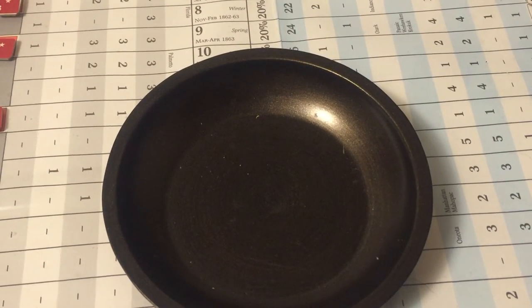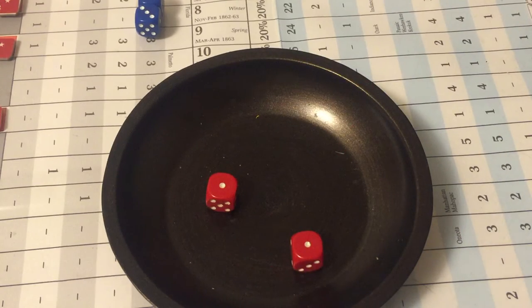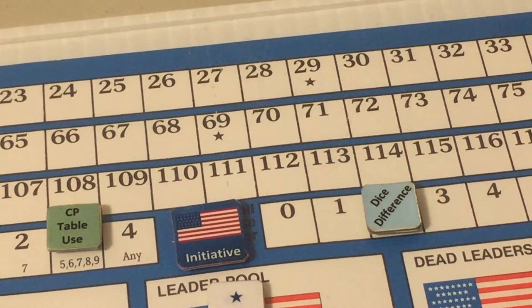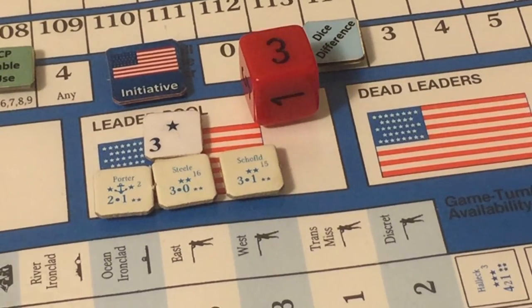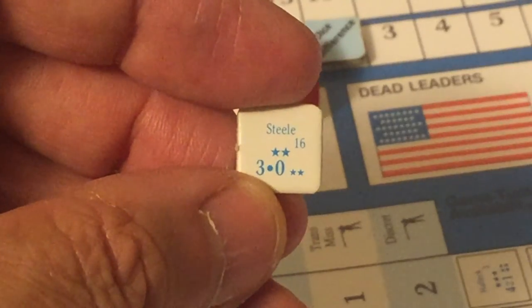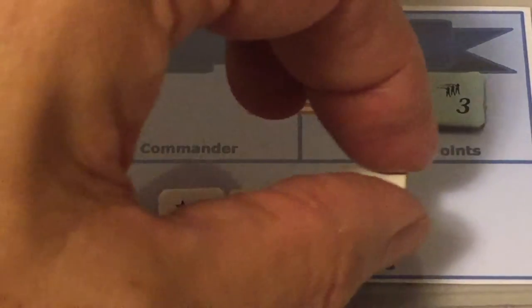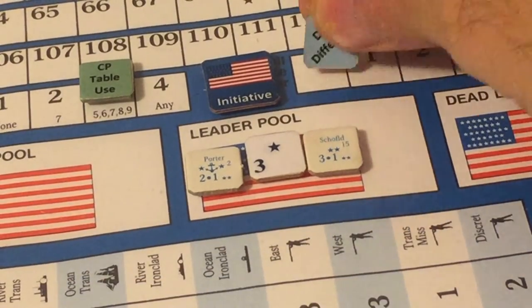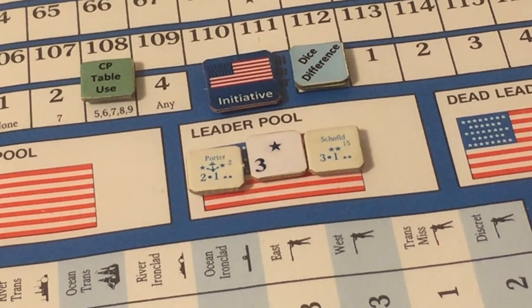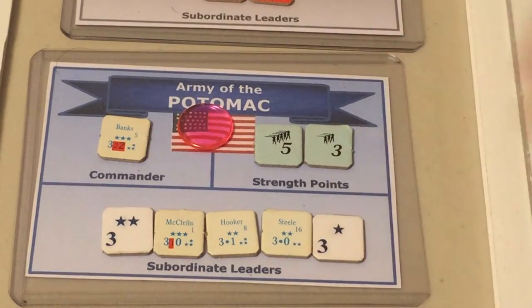Rolling for initiative: Union rolls four, Confederates roll two — the Union wins with a dice difference of two and enters a free reinforcement, placing a leader with the Army of the Cumberland. Rolling 1d6, the result is Steel — who is already in the game as a one-star with the Army of the Potomac. His counter is upgraded to his two-star version. The Union spends two remaining dice difference points to enter two leaders: one unnamed one-star goes to the Army of the Potomac (now with five subordinate leaders), and the other goes to Philadelphia — randomly rolled as David Porter.